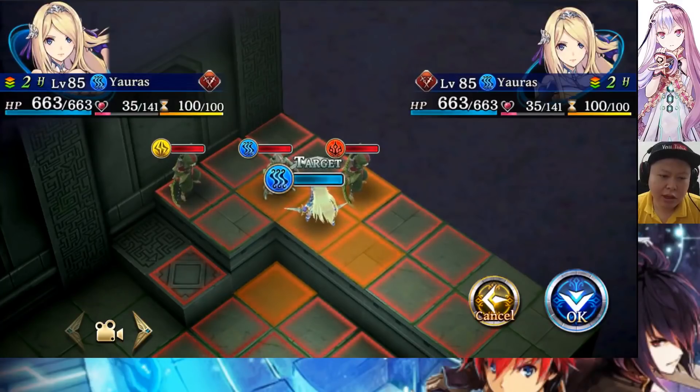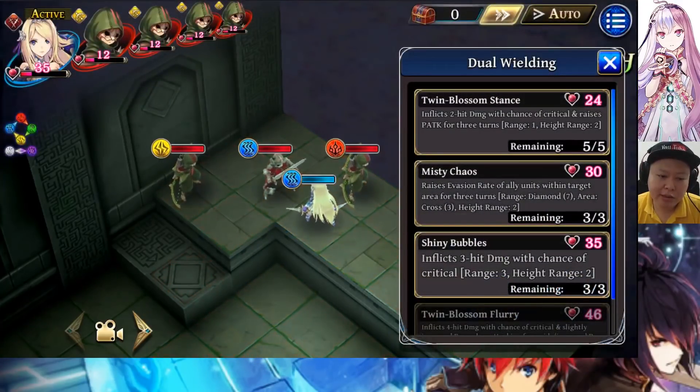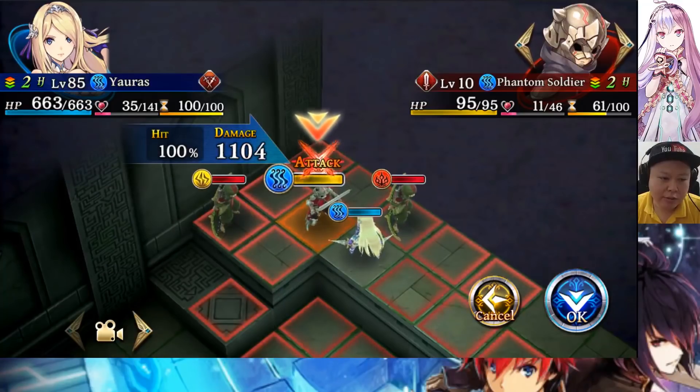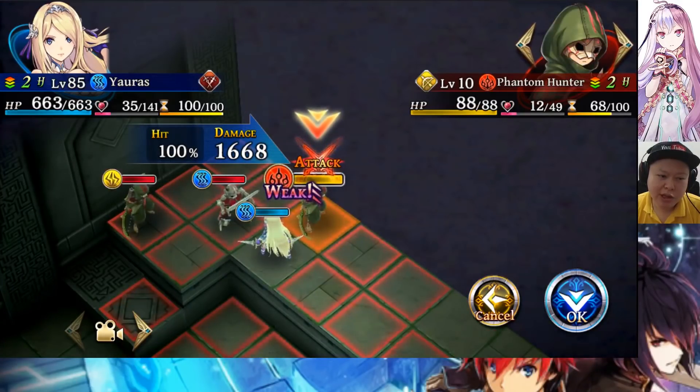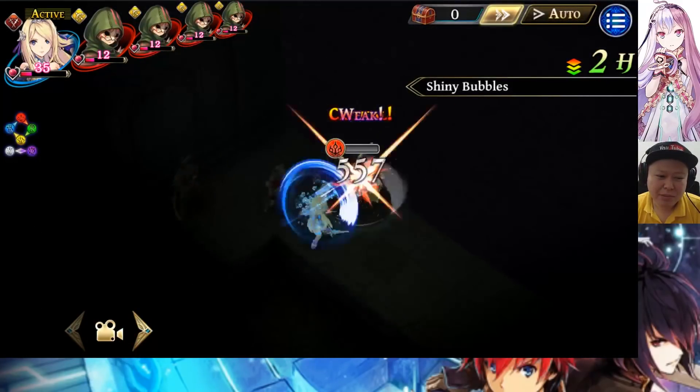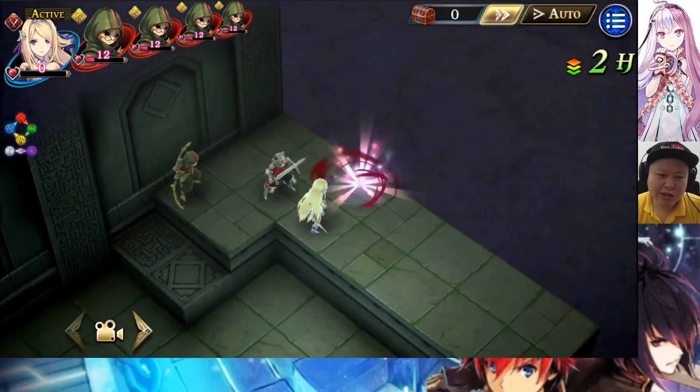The second skill raises the evasion rate of ally units within the target area for three turns — the AoE is quite wide. It is a very good skill for PvE versus monsters — you can use it to raise her evasion. The third skill, Shiny Bubbles, is a three-hit combo with range three. The damage to one enemy is 1104, and to the fire enemy it is 1604 — about 160 percent — because the damage boost to the weaker element is added.